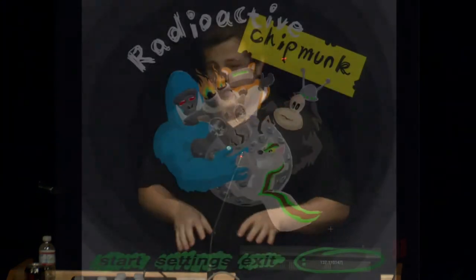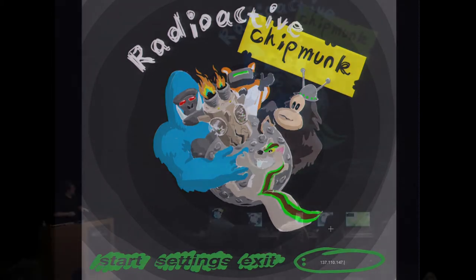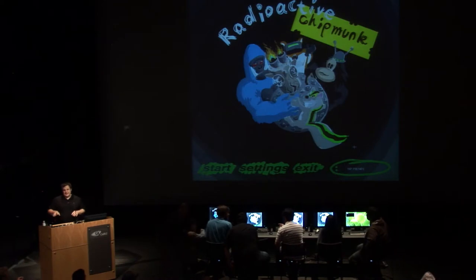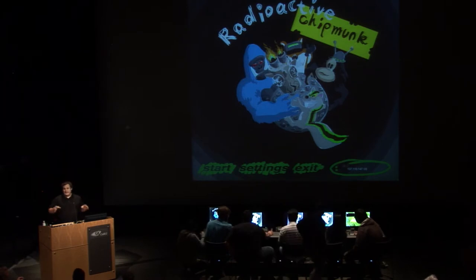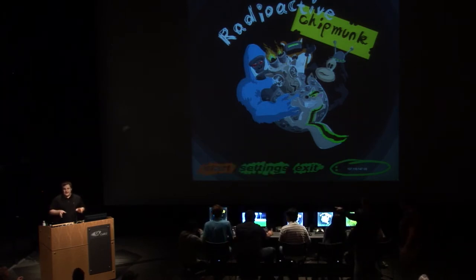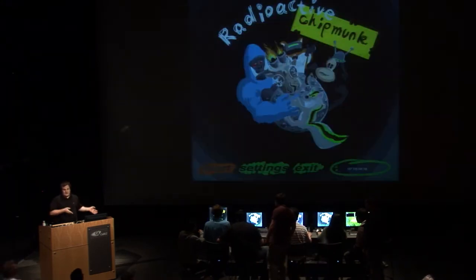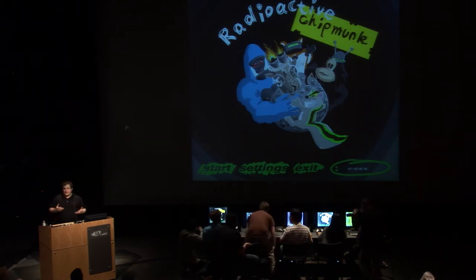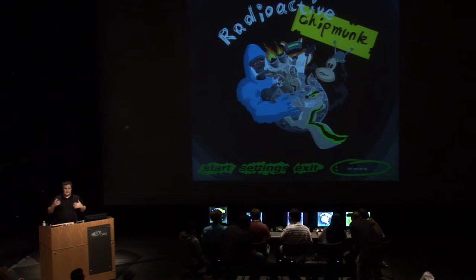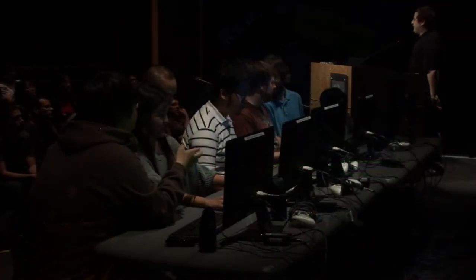Some backstory: our game is set in the year 2050, and commercial spaceflight has become rampant and kind of unregulated, so there's companies doing all kinds of crazy things, like building nuclear reactors and zoos on the moon. The world came into existence when one of those carriers transporting monkeys, chipmunks, and radioactive material crash-landed on a moon. Some of the radioactive material leaked and caused evolution to happen, so they're sort of smart creatures, and now they're battling for the supremacy of this small moon.